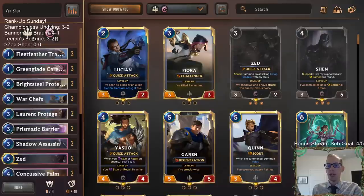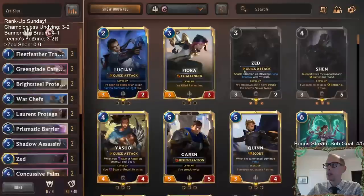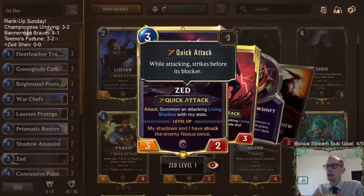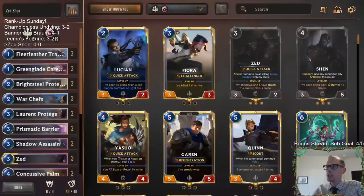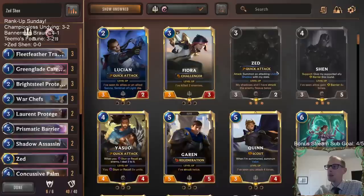I'm feeling pretty good about this just from what it looks like. What I wanted to do is play Shen a little more aggressively and put Shen together with Zed. We can play Zed on turn three, and on turn four have Shen protect Zed by supporting it and giving it barrier. I wanted to have Zed have barriers with Shen.